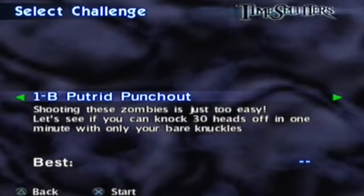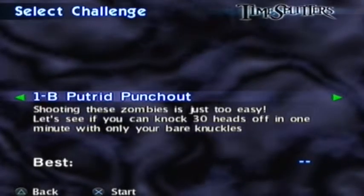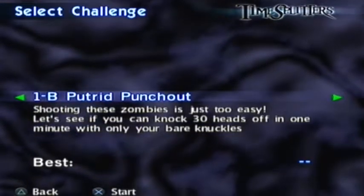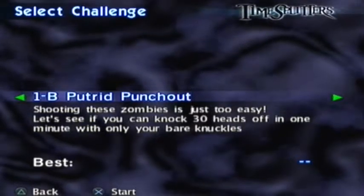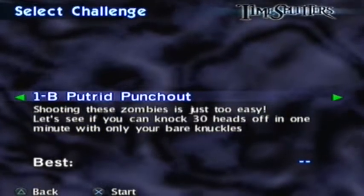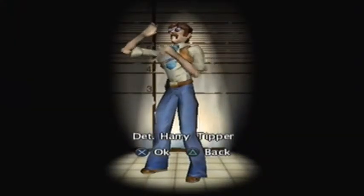Welcome ladies and gentlemen back to another episode of TimeSplitters. This time we're going to be doing Challenge 1B: Putrid Punch-Out — nice name by the way. Apparently shooting the zombies is just too easy, so now we need to punch the zombies' heads off. And of course we're Detective Fire Tipper again.